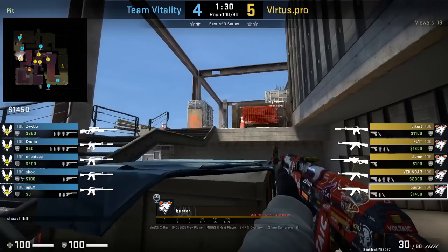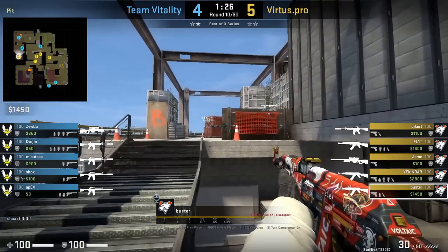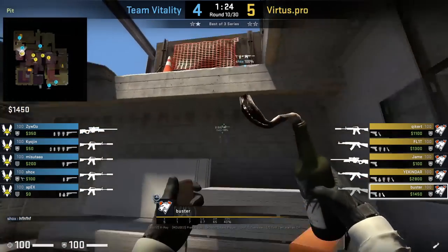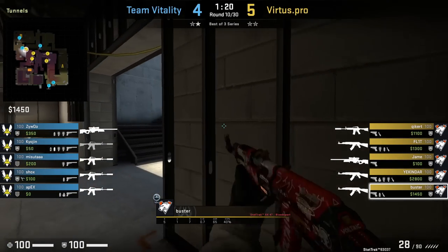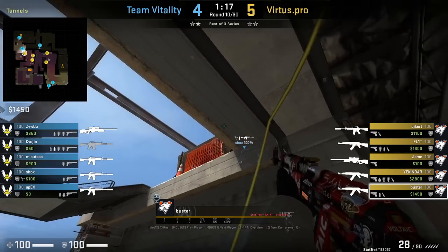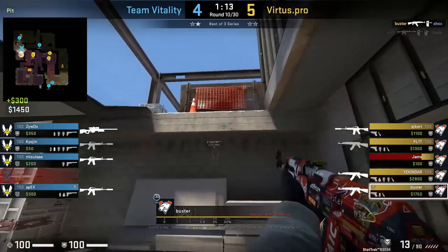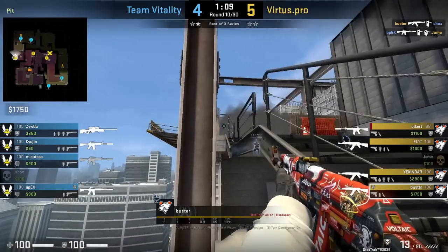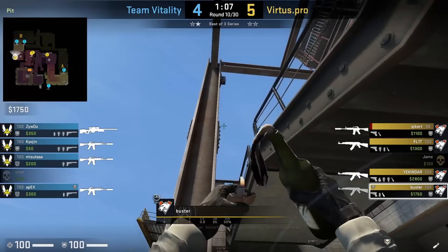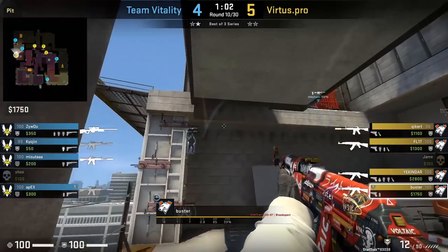Buster, VP's default B stairs player, is prodding B and makes contact. He smartly falls back because CTs often have a setup with a player default flashing for the wood player to peek stairs. Buster waits to see if this happens and doesn't hear anything, pushes back into stairs and spams this part of the wood, killing Shox. Then he attempts to molly back white and double, but it gets body blocked.